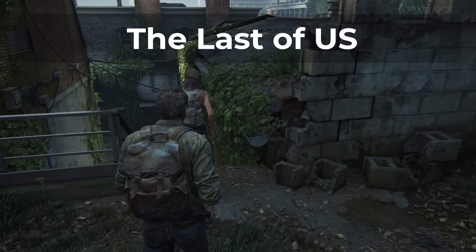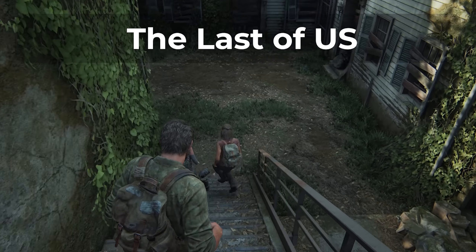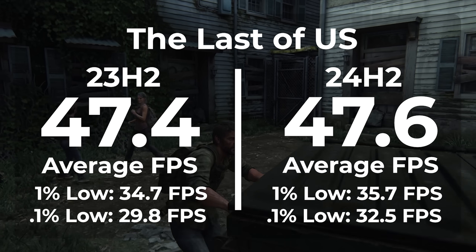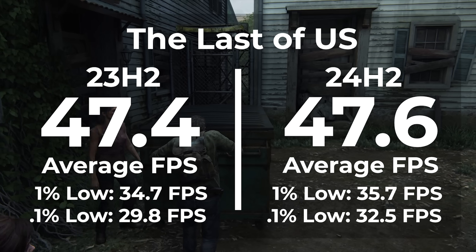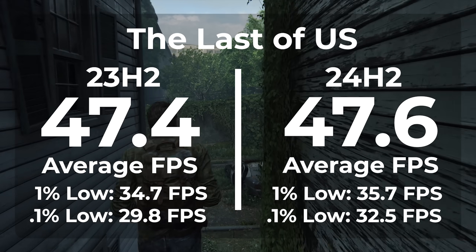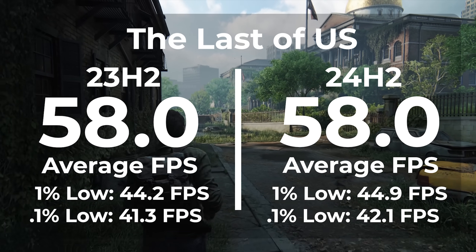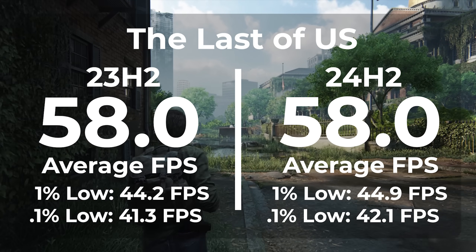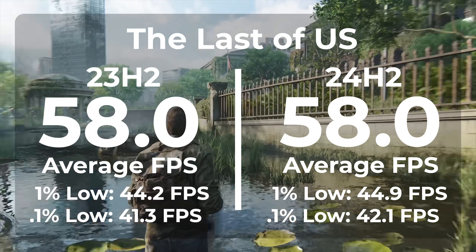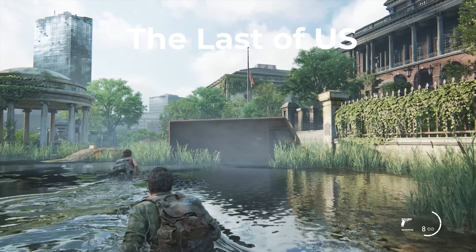The next game is The Last of Us, a new game I'm throwing into my benchmarks because it definitely strains the system. On the AM4 system with 23H2, we got an average FPS of 47.4, and in 24H2 we got 47.6 — less than 1% difference. However, we did see a little bit of improvement in our frame timings, with 23H2 getting 34.7 and 24H2 getting 35.7 — almost a 3% improvement. On the AM5 system, I got 58 FPS exactly in both 23H2 and 24H2. Frame timings were 44.2 in 23H2 and 44.9 in 24H2 — so again, a little bit of improvement on AM4, but almost exactly the same on AM5.